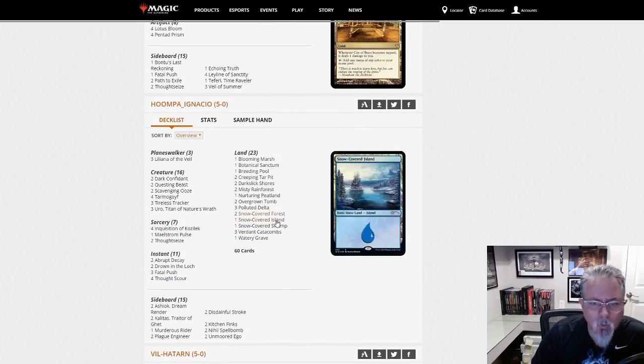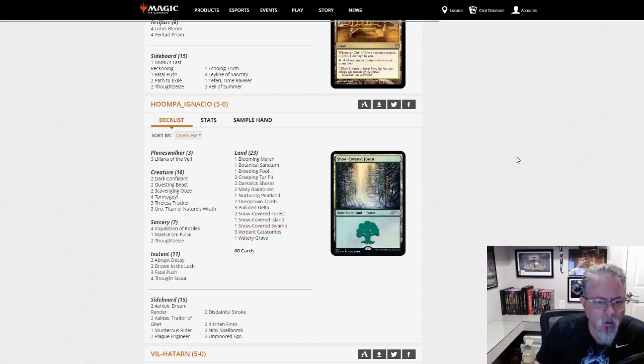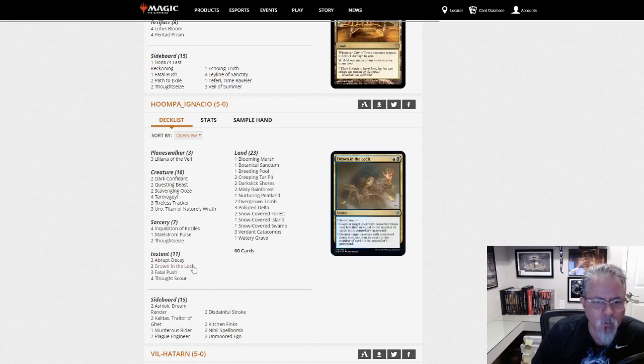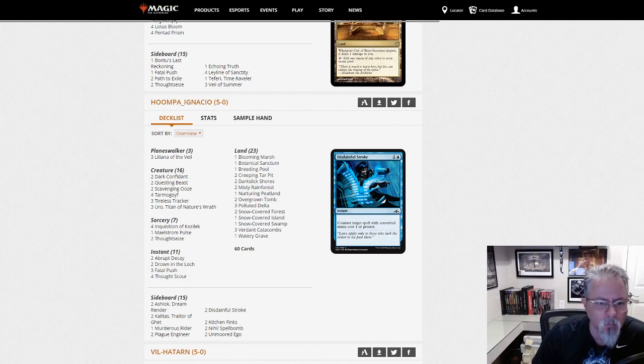Hoopma Ignacio with Sultai Snow — basically a riff off the Black Green Rock archetype, with Liliana, Dark Confidant, Tarmogoyf, but splashing Blue instead of Red as with Jund, or White as with Junk. Sultai. It does give you access to counterspells, particularly in the sideboard. So if you want a more controlling stance to your Rock deck, look into a Sultai build like this.